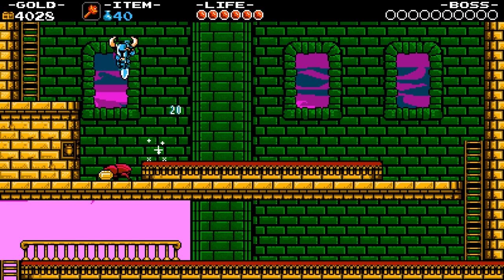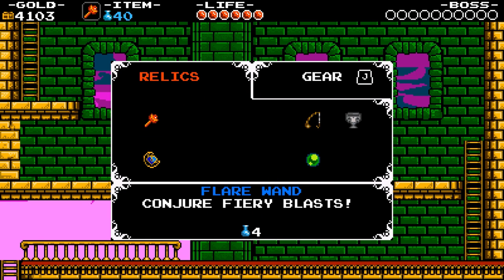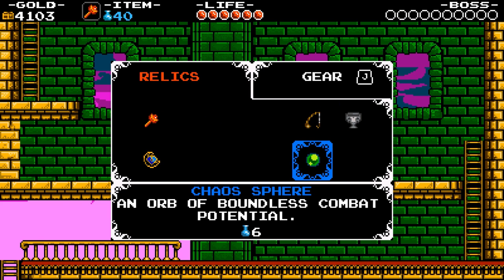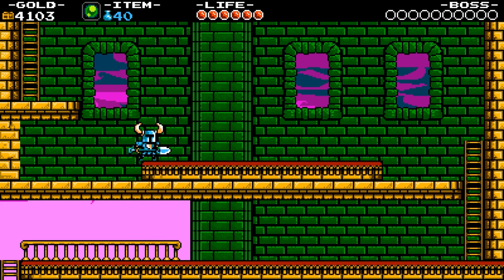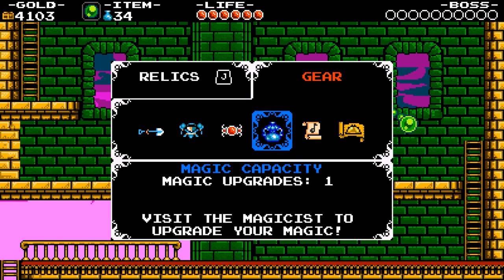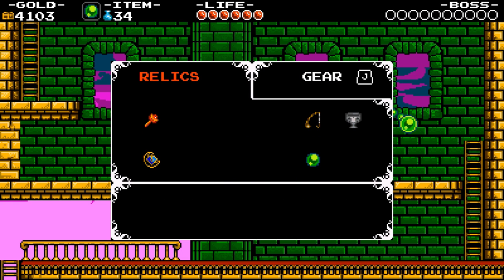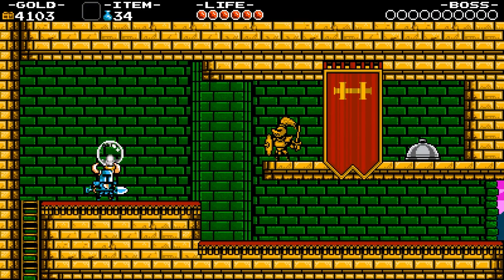The inventory pauses the game and requires quite a lot of button presses to navigate — if I want to select the Chaos Sphere and have the Flare Wand selected, I've got to cycle all the way along. On PC you'd think you could bind these to different keys, and the menu could have been easier with mouse support. You can make the excuse of commitment to 8-bit ways, but I still find it annoying nonetheless.